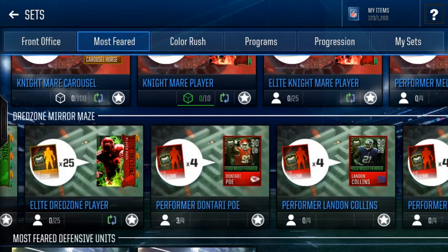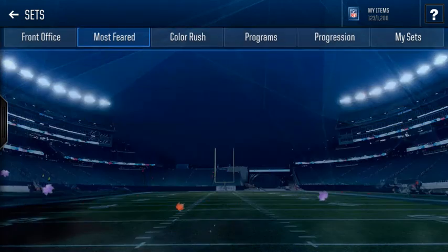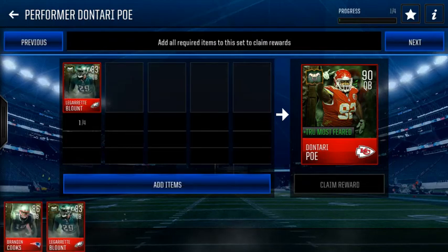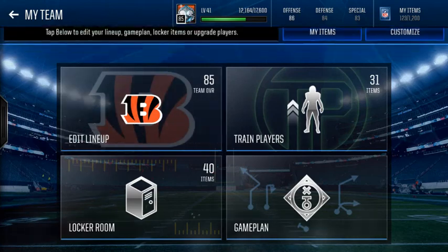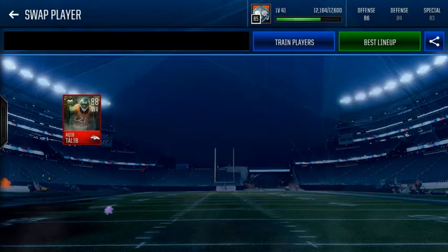We'll be getting Gronkowski Ringmaster. We have three of four here for Don Terry Poe — I already have gotten the Brandon Cooks and two LeGarrette Blounts — and the last one, you will see a gameplay of this Aqib Talib.